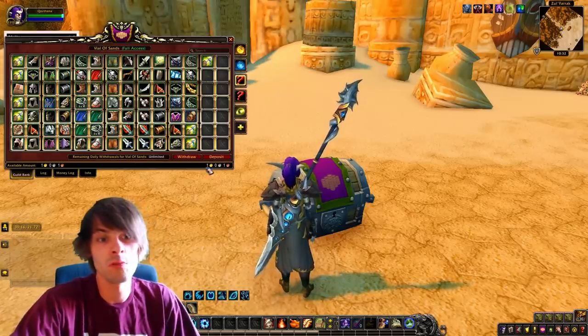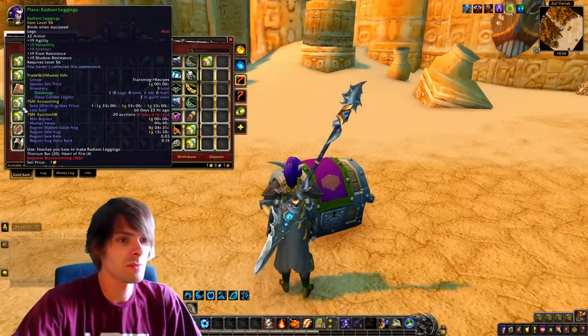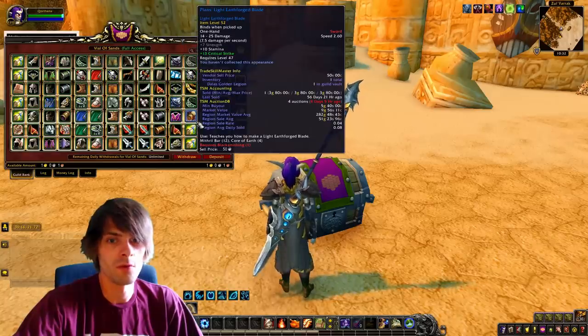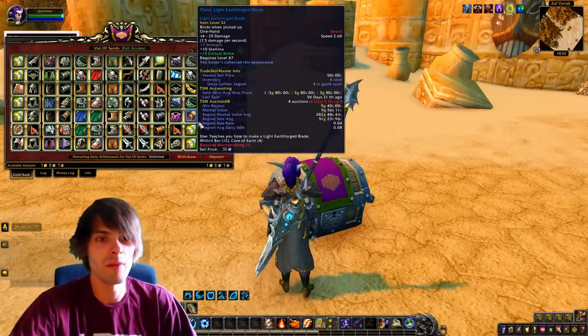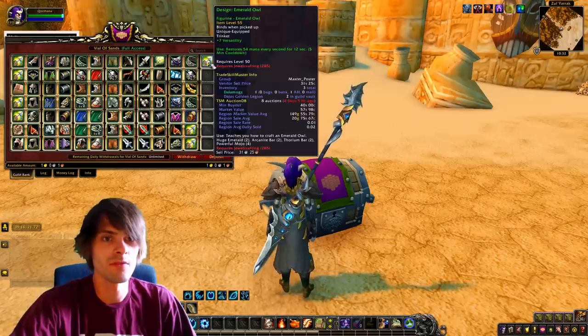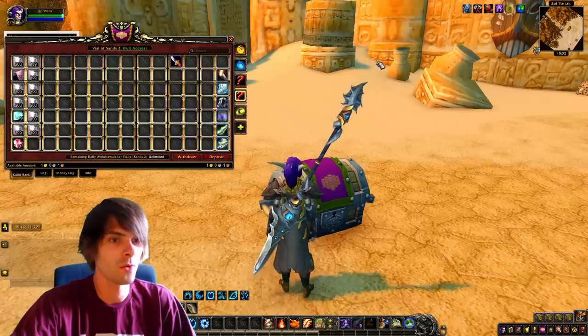We actually got quite a few recipes. For the most part, recipes don't sell for an awful lot - like the light earth forged blade, obviously not going to be worth that much. Just random different types of things we can sell on the auction house, which is good to pad out more of our auction house listings for transmog.